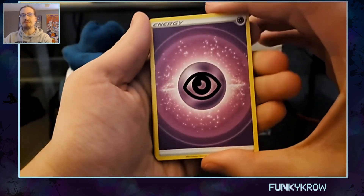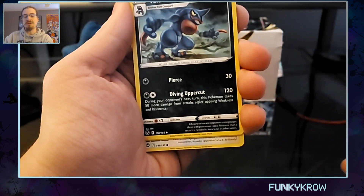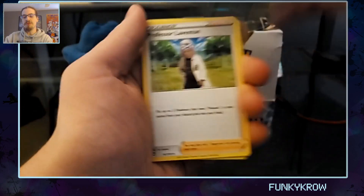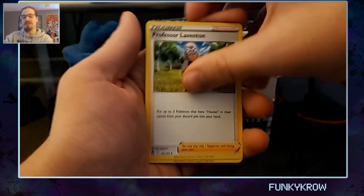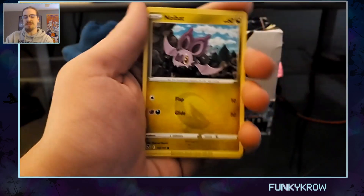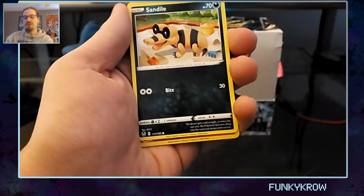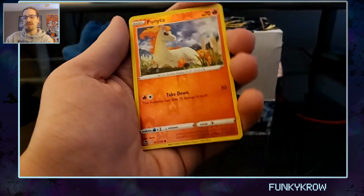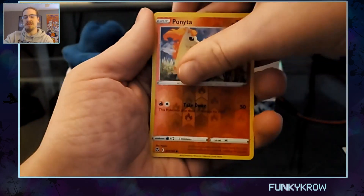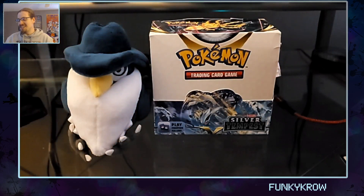First up we've got Psychic Energy, Faraoh Thorn, Toxicroak, Professor Laventon, Spinda, Wingull, Feebas, Sliggoo, Noibat, Snorunt, Sandile. Our reverse is a Ponytail — that's cute. And the rare is just a Zero Aura — lame. Zero Aura is a cool guy sometimes, you know how it is.